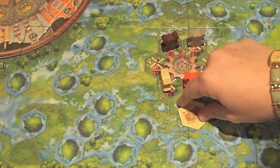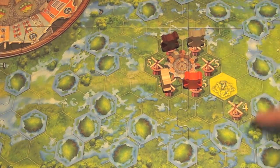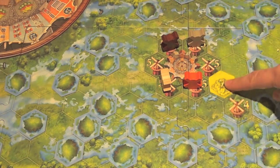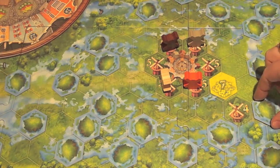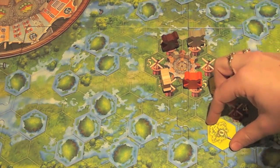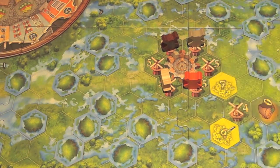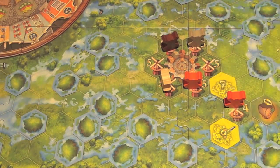If there are any face-down tiles present when you place a mill, because the mill is there to help drain water, it's going to flip over and reveal any tiles immediately adjacent to it. Since I acquired this mill on my turn, I place one of my windmill pieces on it, giving me two opportunities to generate points on the board.